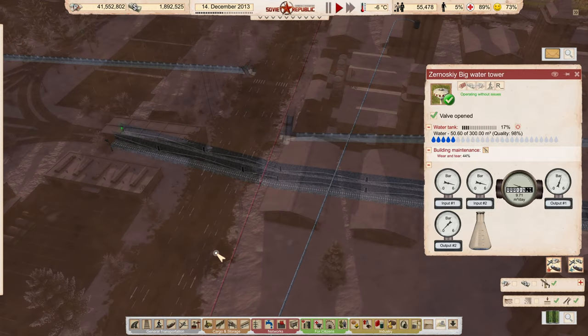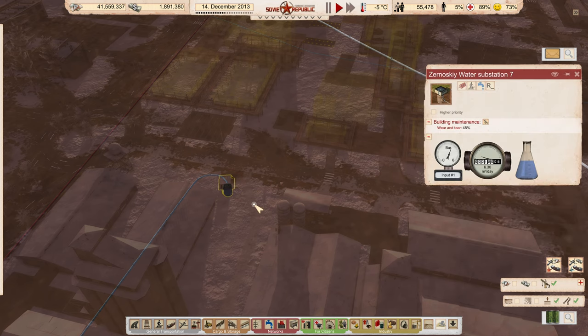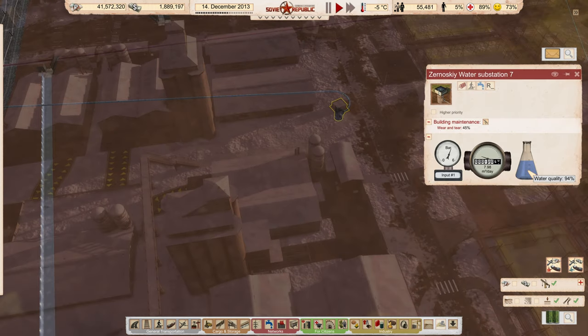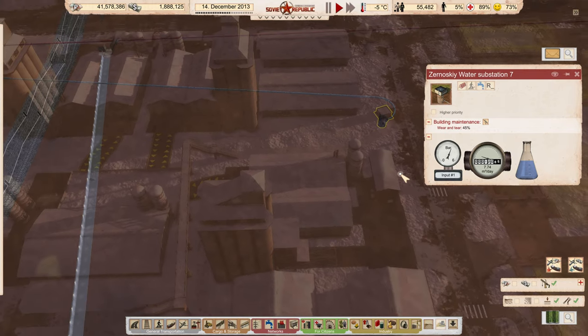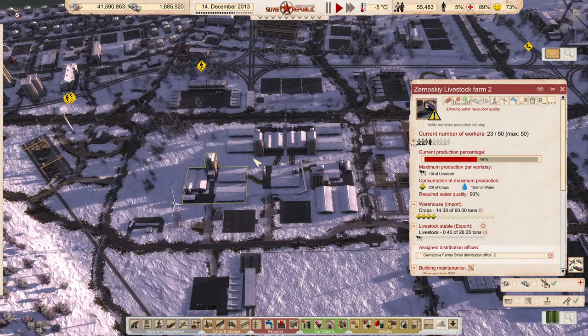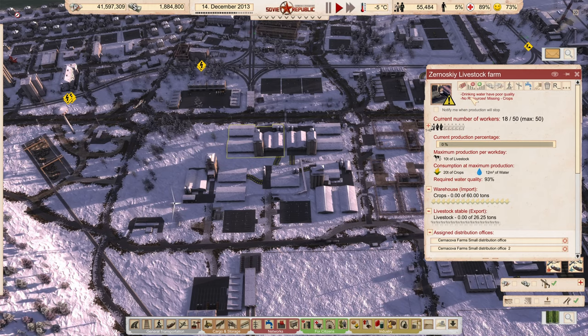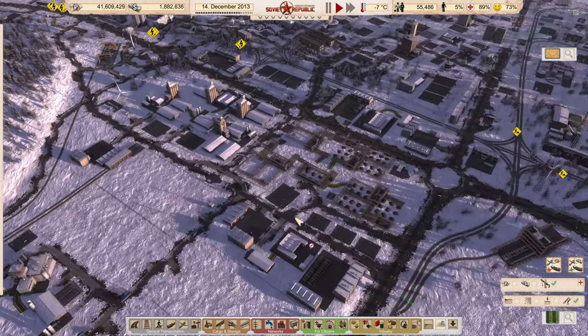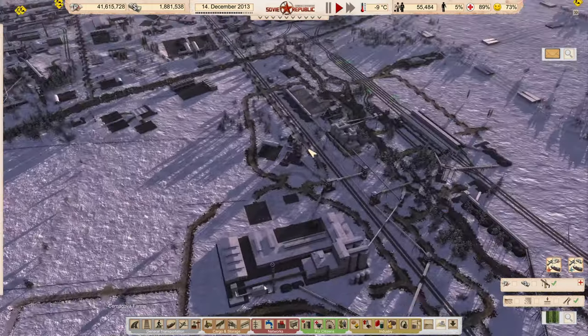Much higher quality water now. That will now feed these substations significantly higher quality water. Eventually it will be higher quality. Everybody will have their water and they can stop complaining about poor drinking water — that's pretty much what they've been complaining about this whole time, so now they get to stop.